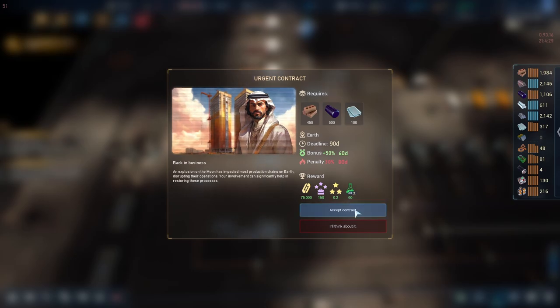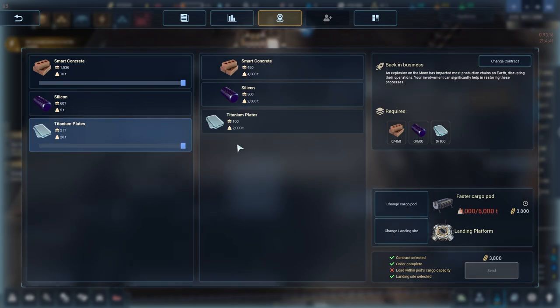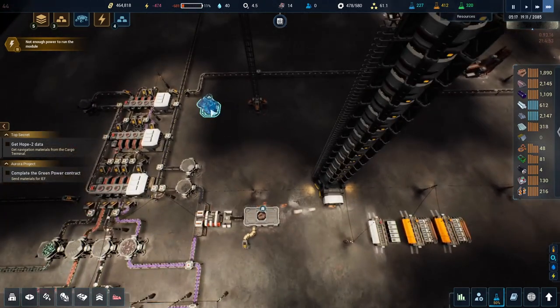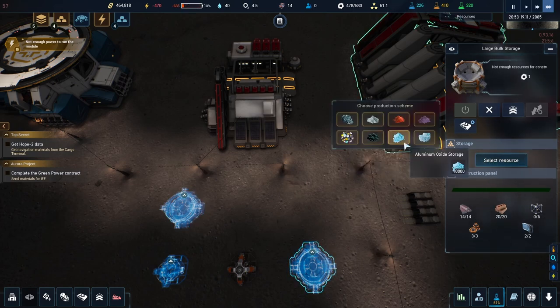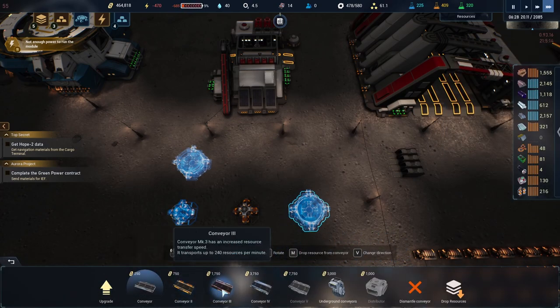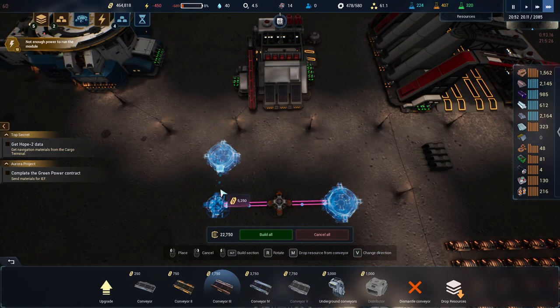Eventually we'll have to build another truck and maybe set up two of these guys going back and forth, then have them mine different resources depending on what we need - or buy more miners and dedicate them to certain spots. That would bring in so much more materials and this would get way bigger. It's 9000 right on the nose - that's awesome. This one we'll put as rare earth, this one as regolith since that's what he's bringing home.